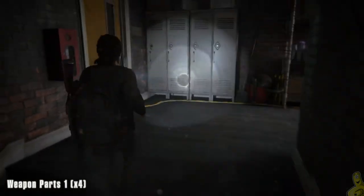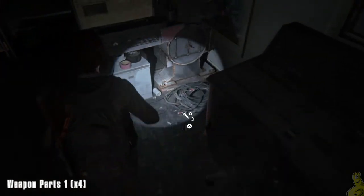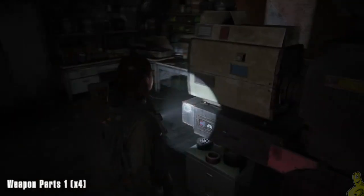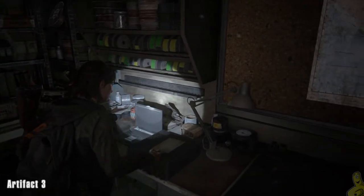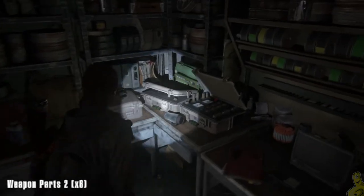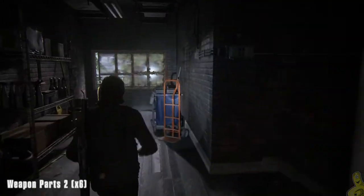Head into the employees-only room, which turns out to be the way to the projection room. We'll go up inside and take a left — on the ground right next to the projector are two piles of parts totaling four. Behind us on the desk is an artifact sitting on the radio.